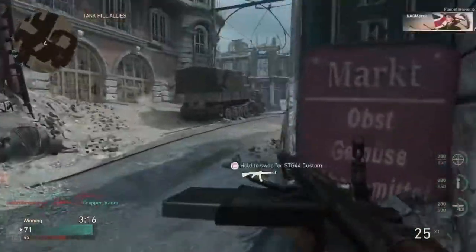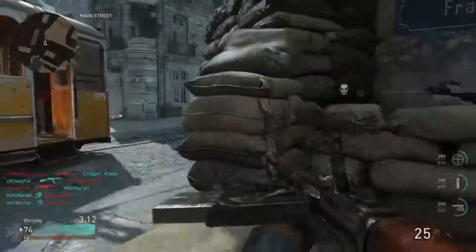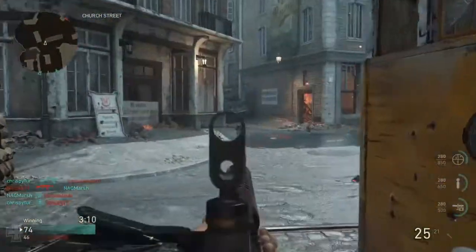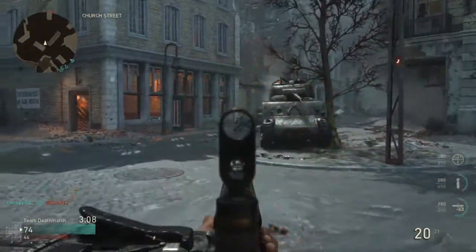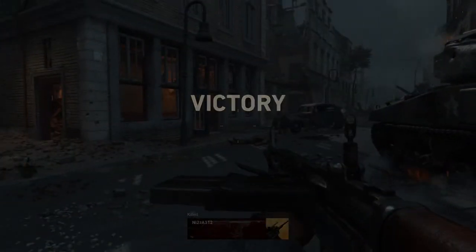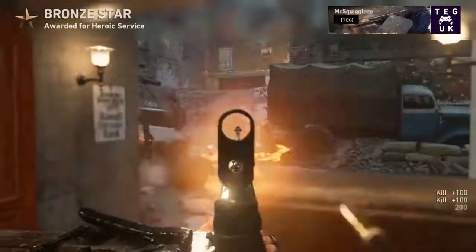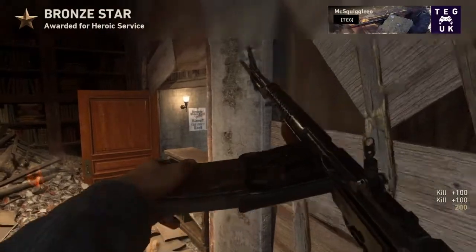On games with mini-maps — in particular World War 2 — check when the mini-map goes a bit fuzzy, because a lot of people like to have jammers. I don't use jammers because it actually gives away your position. I got the winning kill and another Bronze Star.